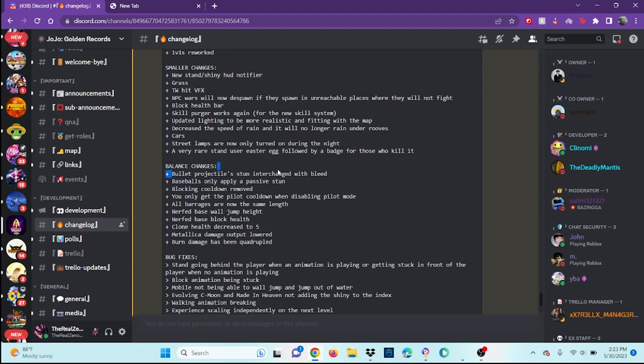Balance changes: bullet projectile stun interchanged with bleed. Baseballs only apply a passive stun now — thank god, the baseball on Stone Free was overpowered. Blocking cooldown removed; you only get the pilot cooldown when disabling pilot mode. All barrages are now the same length. Base wall jump height nerfed, base block health nerfed, clone health decreased to five, Vitalica damage output lowered. Burn damage has been quadrupled — that's scary.